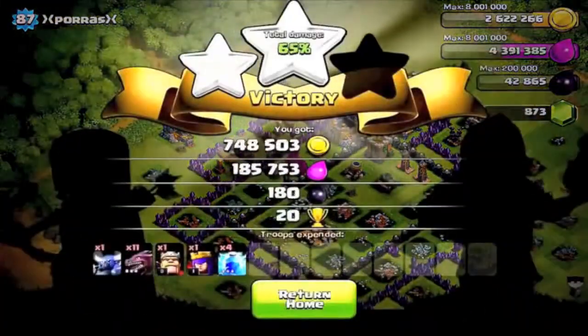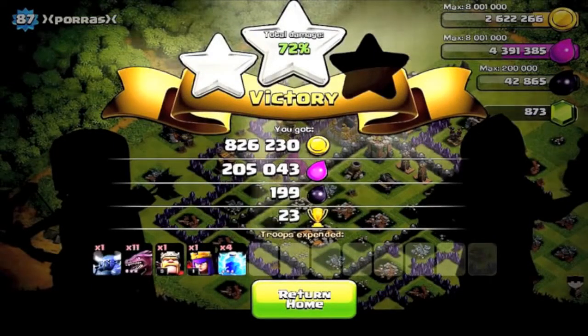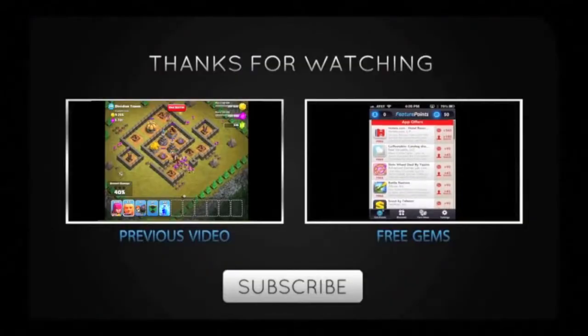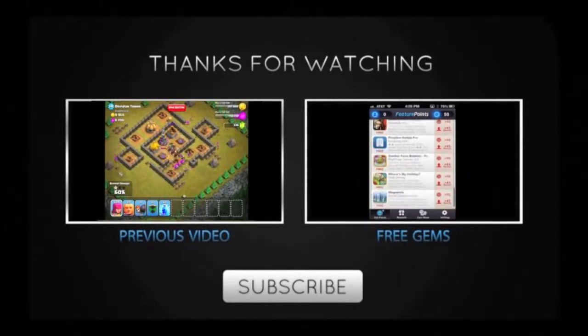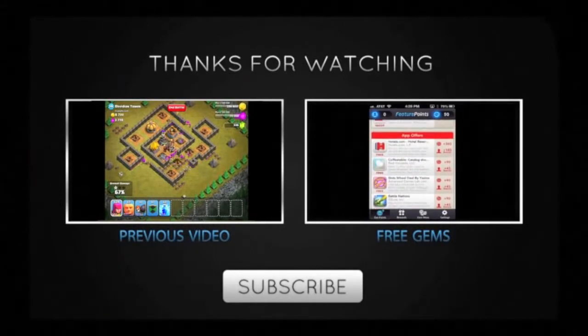That's pretty much going to wrap this battle up. As you can see: 826,000 gold, 205,000 elixir, for a total of 1,031,000 in resources. This is an awesome raid! Make sure to leave a like and a comment if you loved this raid, subscribe if you haven't already for some awesome Clash of Clans videos, and I'll see you guys later — thanks for watching!